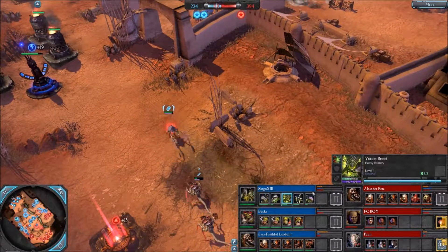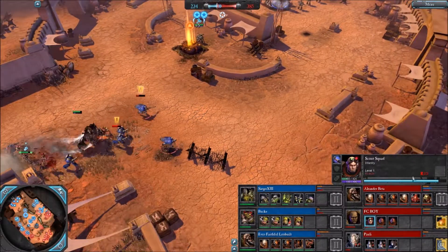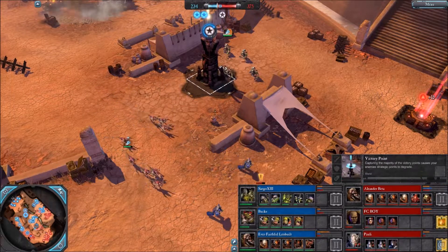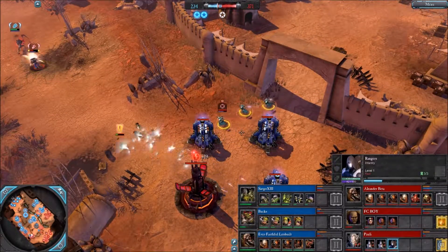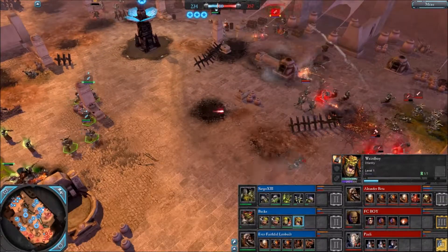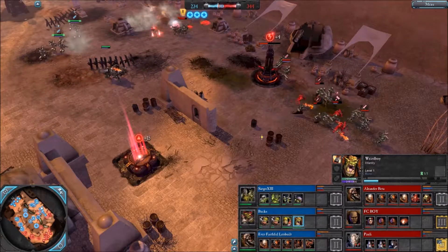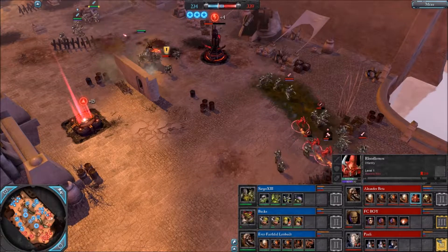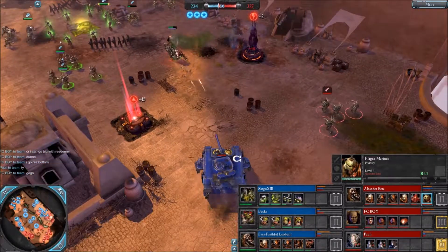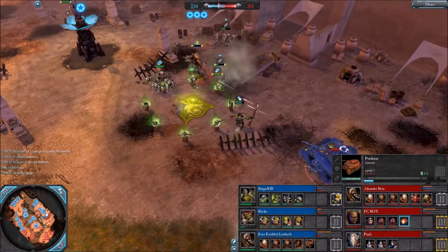We see a Venom Brood from Sargo, which buffs range damage of non-Synapse creatures. Only the Raveners and one squad of Termagants are left to receive this buff. And we see a new version of the map control here — now two thirds of the map are blue. And we see a Weird Boy from Bucks, a very good unit but a bit hard to use.